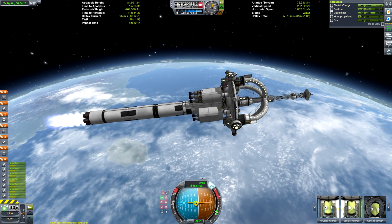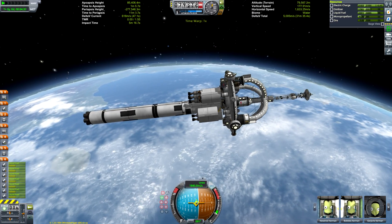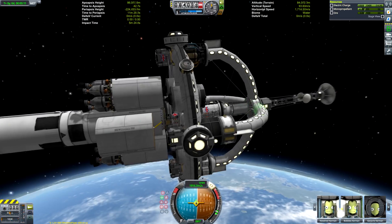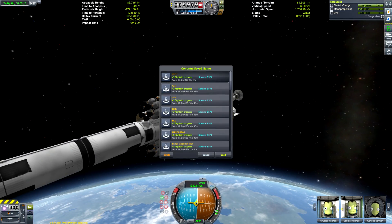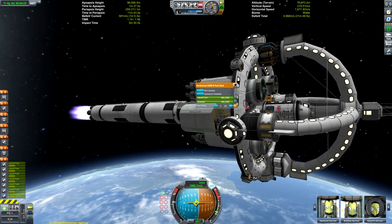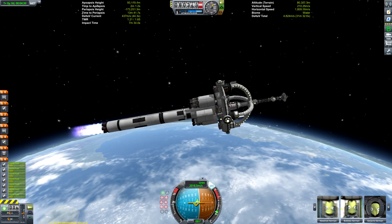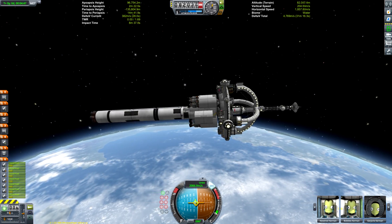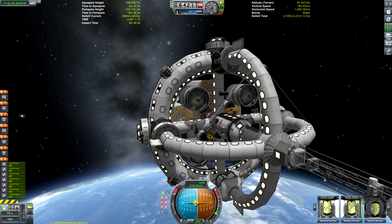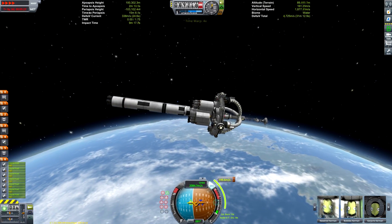The eagle-eyed among you may notice something going amiss right here — you can see the thing starting to shake itself apart. I kept hopping it in and out of time warp, but it was not enough; the thing shook itself to pieces. So we're going to reload this quicksave. The culprit is autostrut: those side boosters with the Aerospike engines that I'm going to use to land on the planet are autostrutted to the ship, and something about SAS and autostrut causes the game to not like it, and so things start to shake apart.